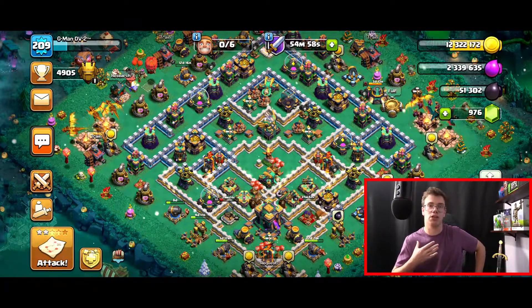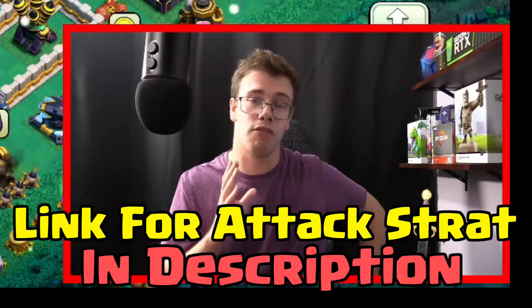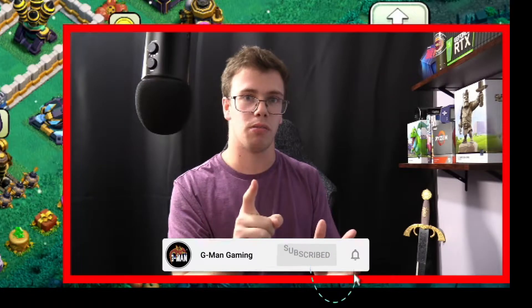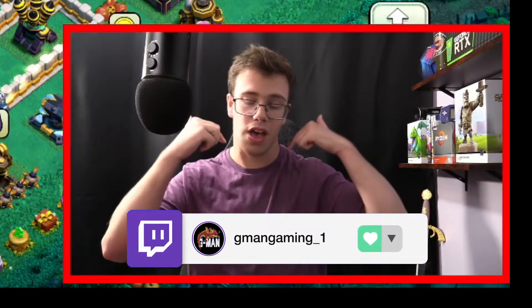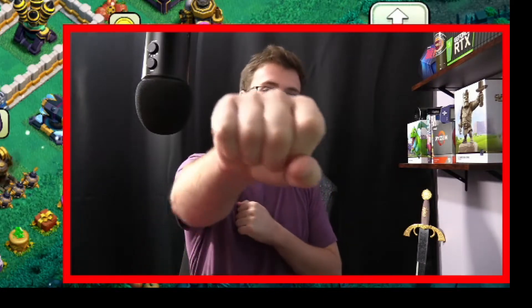That is the Super Zap Dragon attack strategy. This attack strategy will be linked down below if you want to use it yourself — highly recommend it. If you enjoyed this video, make sure to smash the like button and get subscribed so you don't miss any more Clash of Clans content. Don't forget to check us out on Twitch — we stream every Monday, Wednesday, and Friday. Link is in the description below. Until then, I'll see you guys in the next Clash of Clans video. G-Man out.